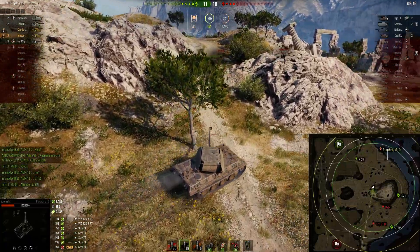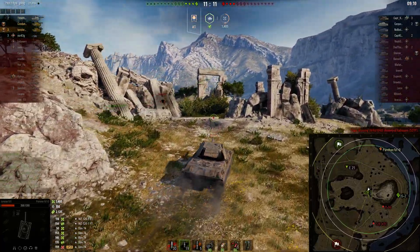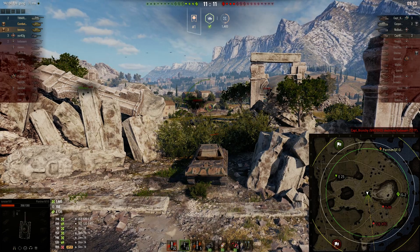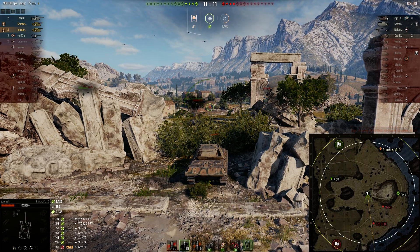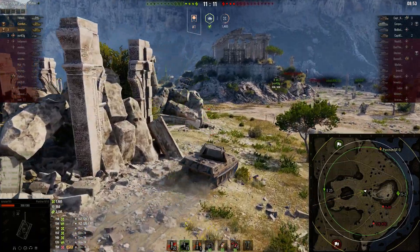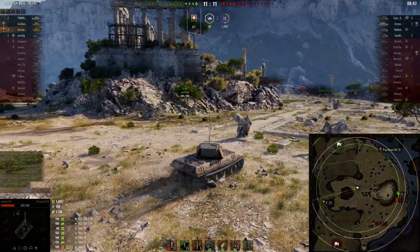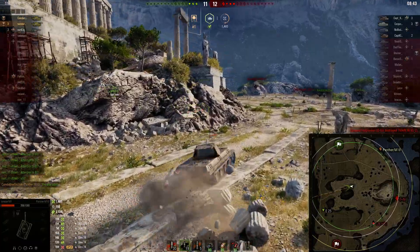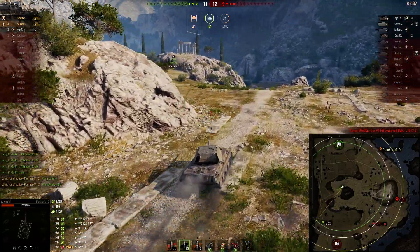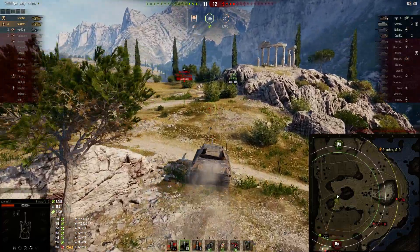The IS-2 is pushing around — I think that's a poor idea because there's a T28 HTC and a Dicker Max over there somewhere. We're going to let our binos come up and see if we can spot anything. The view range on this tank is quite important because it doesn't have a lot of armor, and if you can light stuff, pull back, and double-bush, it has incredible DPM. It will tear things up — if you put two of them together you can burn down tanks so fast.